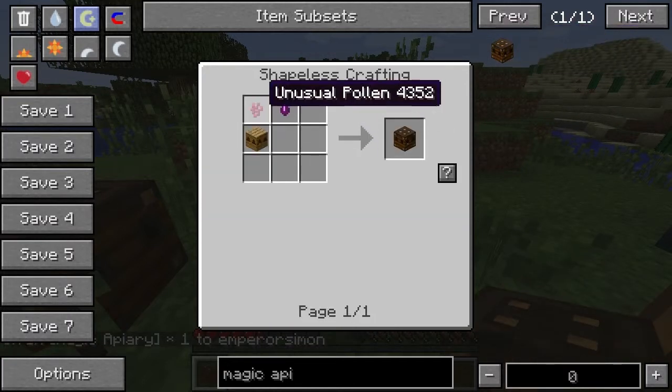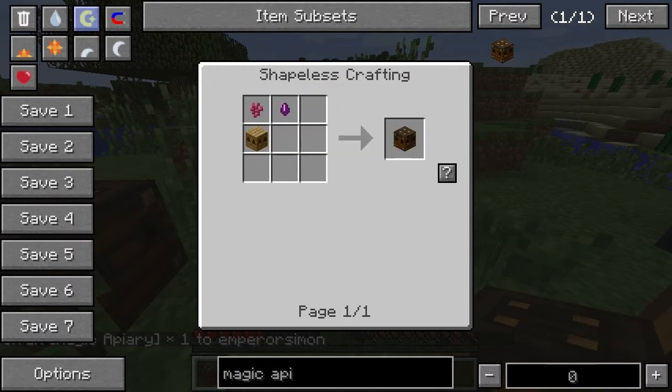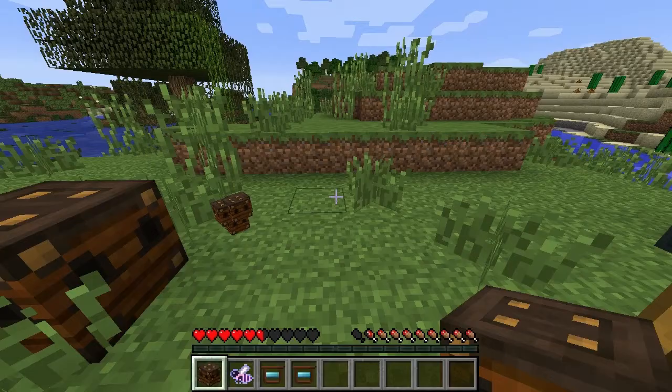So an apiary requires unusual pollen, so we're going to need supernatural bees for that. And enchanting drops, so we're going to need an arcane queen. So we're going to need supernatural and we're going to need arcane.